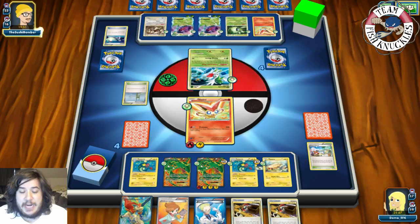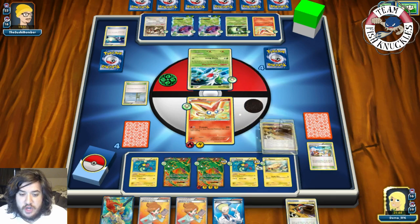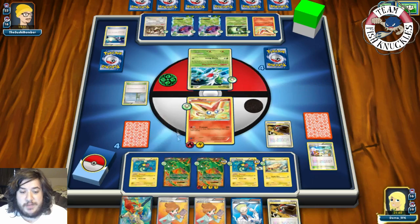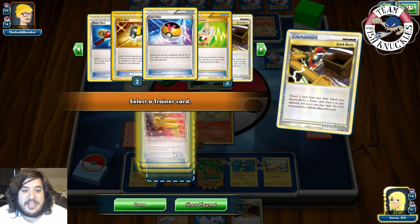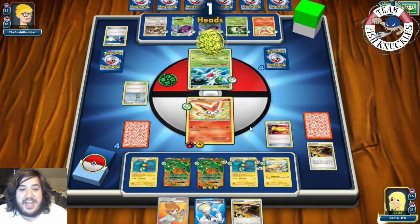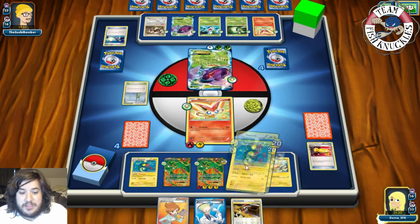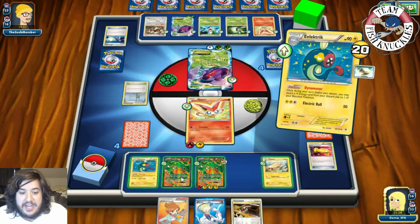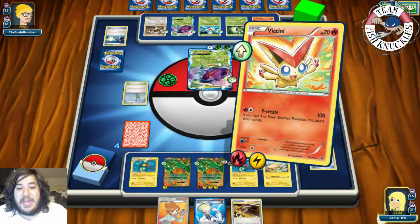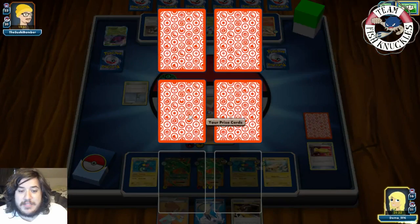Opponent decides not to attack with Genesect. On our turn we Junk Arm — discarding Keldeo and Juniper — to grab a Catcher. We flip Catcher heads and bring up the Genesect EX. We Dynamotor onto the second Rayquaza to set up as well, then use V-Create for another knockout on Genesect. That Catcher flip was so clutch — that's why I love having it in the deck. Opponent is now in a very tough spot.